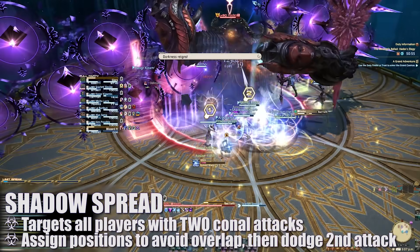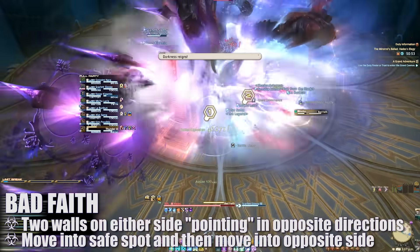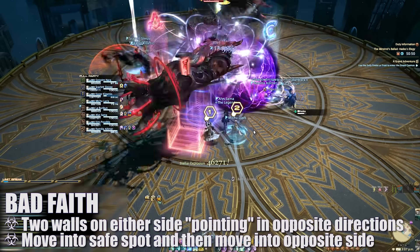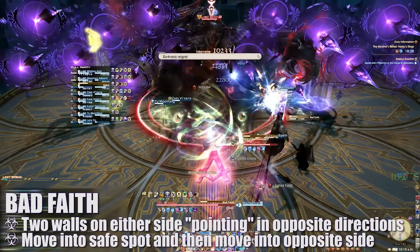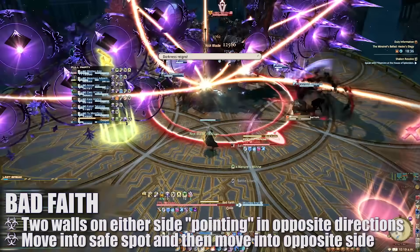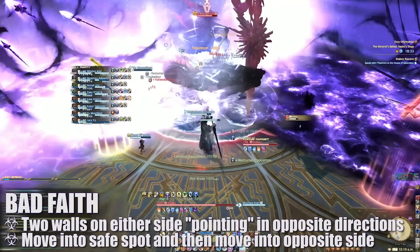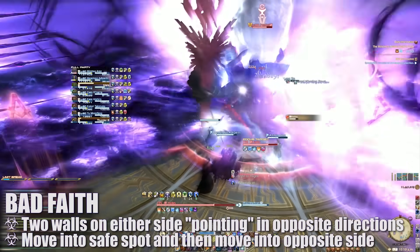Next, Hades will move into the center and Bad Faith will spawn two walls on either side of the boss. The direction of the spikes on the wall will determine which quadrant of the platform will be targeted by the blast. All players will need to move into the appropriate safe quadrants until the first attack goes off. This attack is doubled and the opposite side of the initial attack will be targeted second.